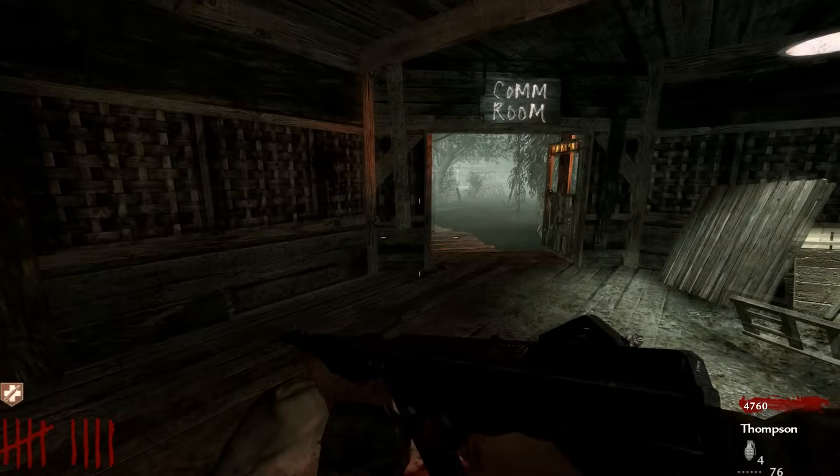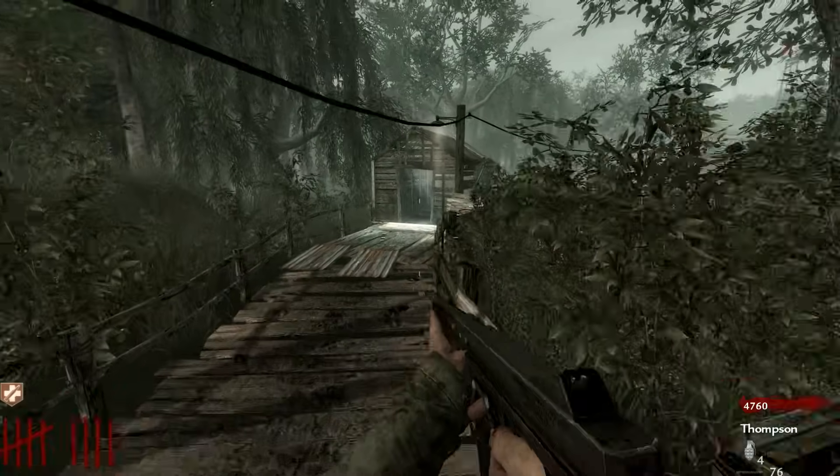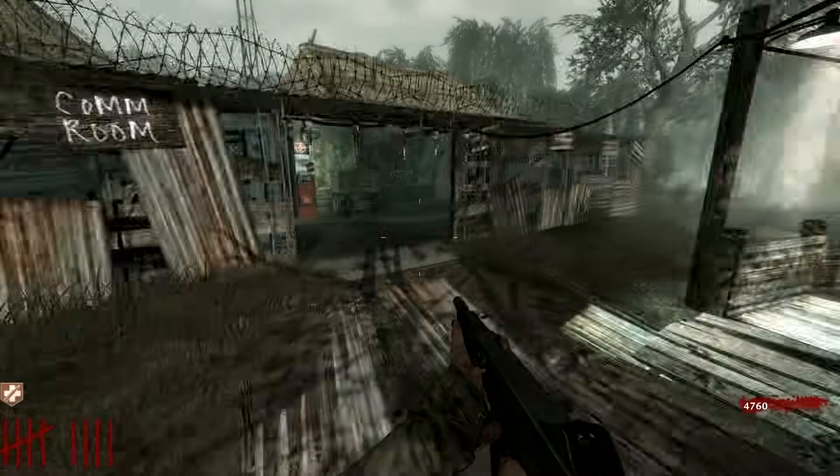The next achievement I wanted to get was the hidden achievement, and in my opinion one of the more easier ones: Dead Air — 'Must have been a wrong number.' To get this achievement, all you have to do is activate the musical easter egg, The One.